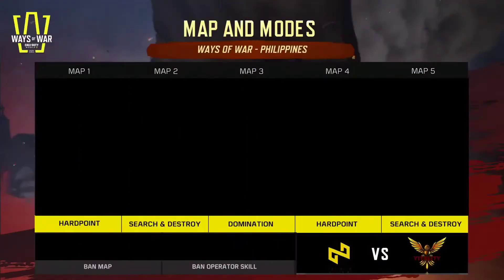Don't worry about the format just yet, I'll walk you through it. Look at the bottom right hand corner - you will see two logos. The logo on the left is the team that wins the coin toss, and they get to make the first ban and pick the first map. The team on the right, which loses the coin toss, gets lesser priority.